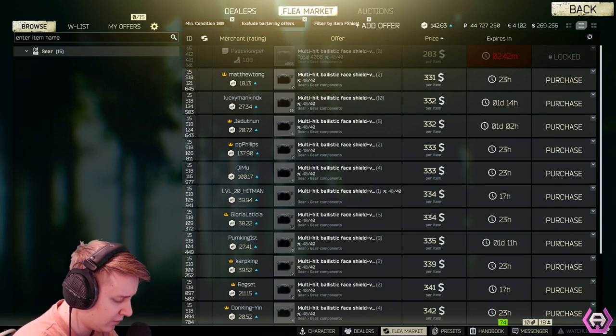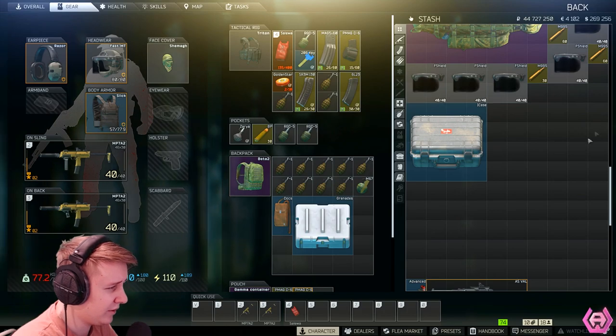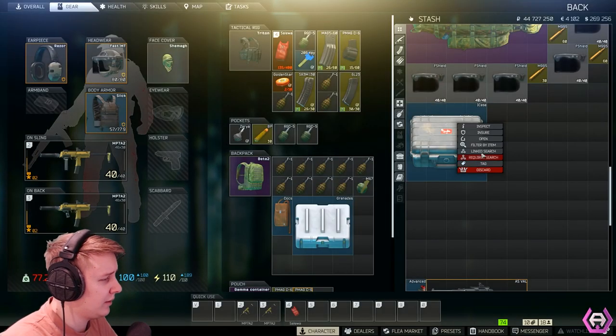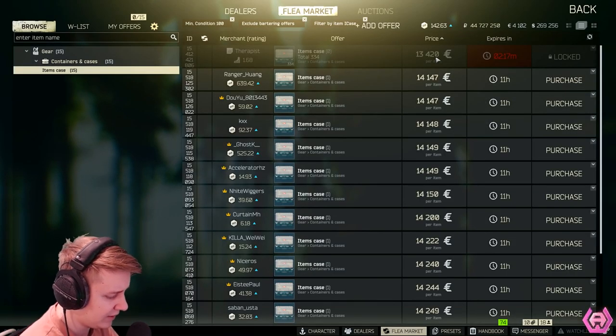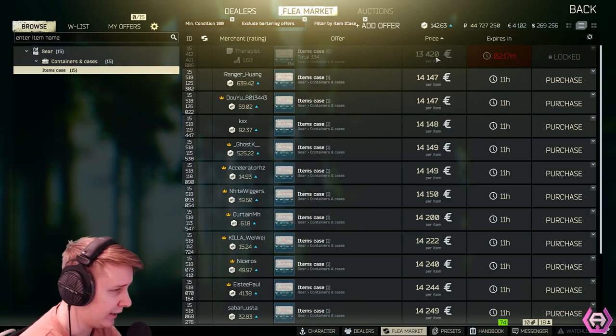From Peacekeeper, I managed to make $138,000 per reset. The last item, which is very easy to make money on, is the Items Case, which you buy from Therapist for Euros. The price of the Items Case is $1.8 million and you can easily sell it for $2 million — I sold mine for $1.98 million, which gave me a profit of $120,000.